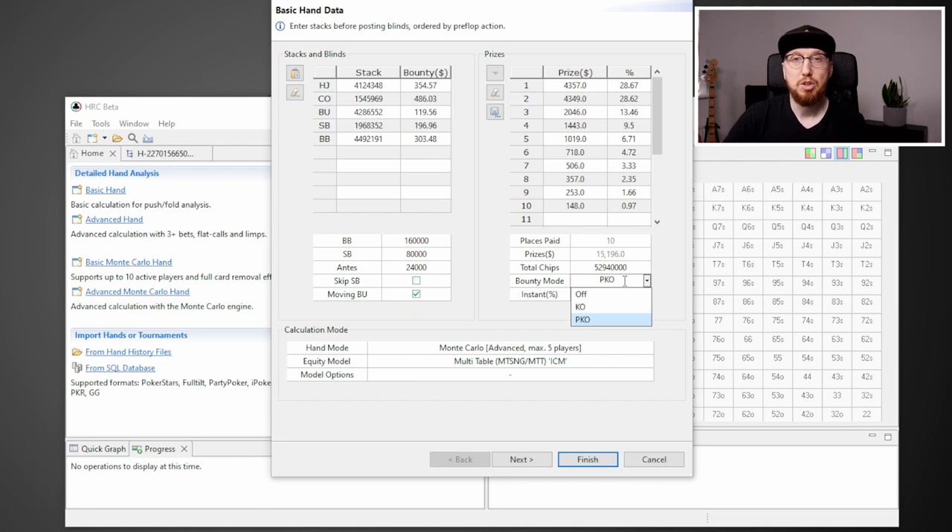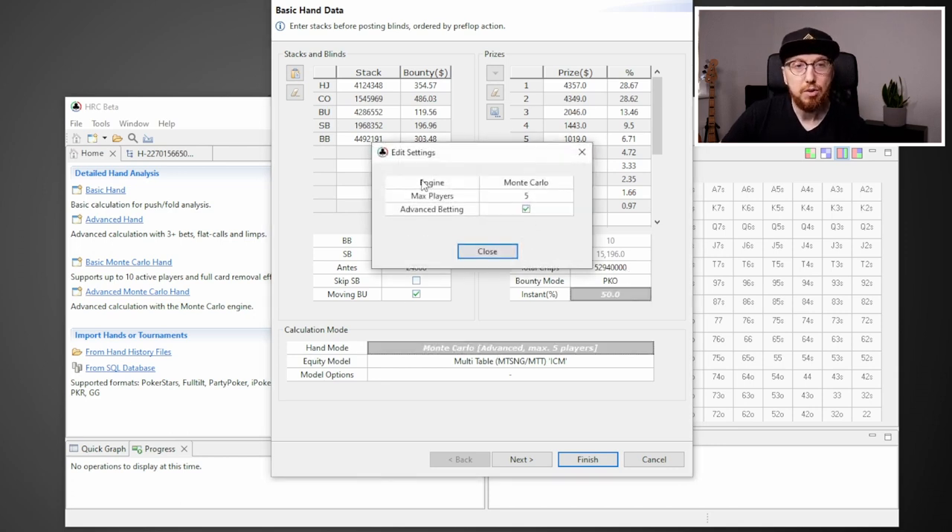If you're just doing a normal tournament, not a PKO, you can turn this off. But we want it on PKO and we've selected 50% here. You can change this number — there are some tournaments on Stars where it's not 50% — but in the bounty builders it is, so we're going to leave that on 50%.